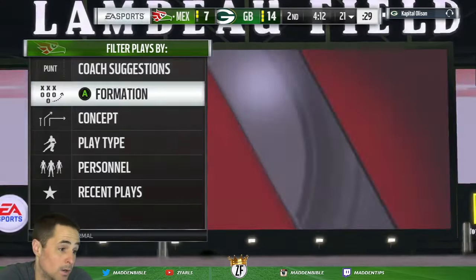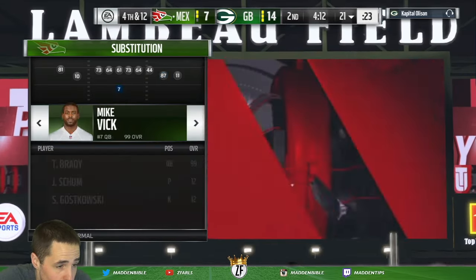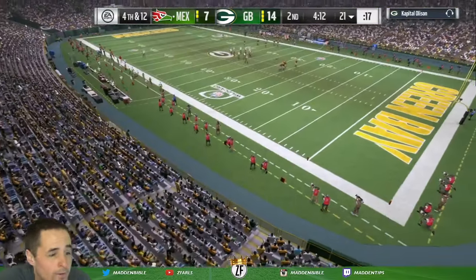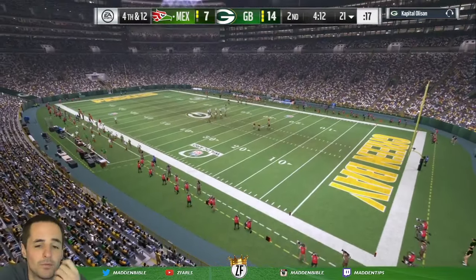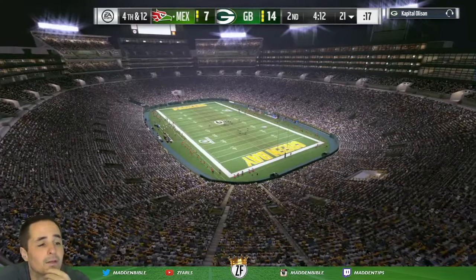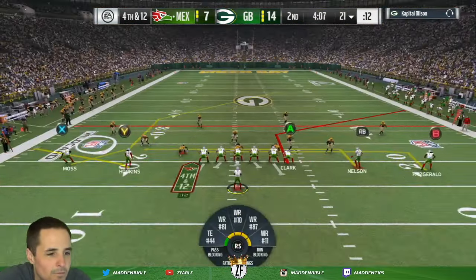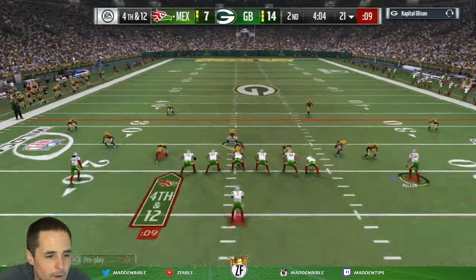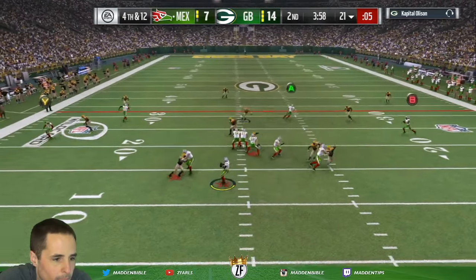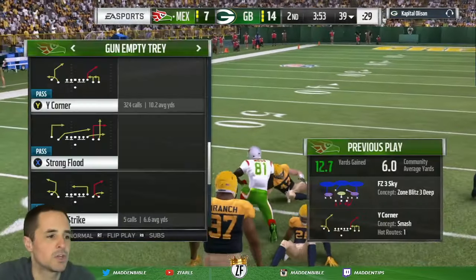We are going to go for it because it's fourth and 12 — we're Honey Badgers, trying to make some plays. That was a tough breakdown of the play; we got what we wanted but it just didn't work in our favor. Now we need a 12-yard route — going to Z spot to see if Vick can throw with medium range and accuracy. Looks like heat's coming off the right edge and there's Vick with the throw. We hold for the possession catch and that worked out for us.